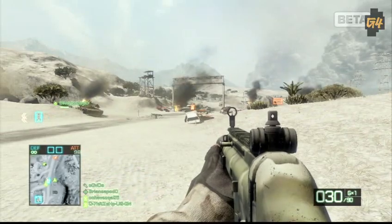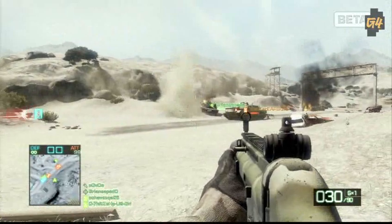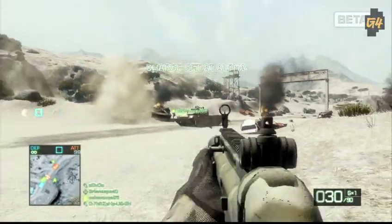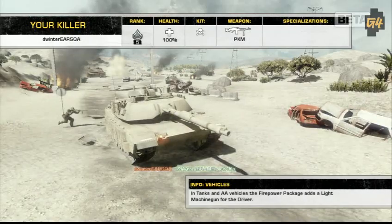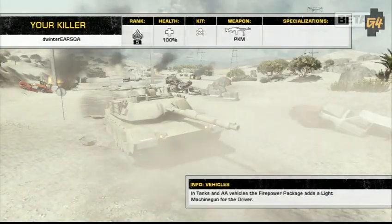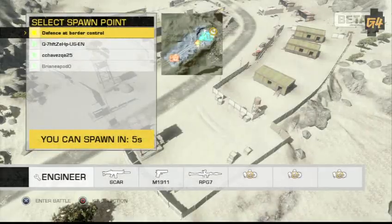Spotting has also been changed. You actually have to manually use a button to select and spot an opponent, and you have to keep your crosshairs on them if you want to maintain the spot. It makes it much more about skill for spotting now, and it's not as easy to do as it was in Bad Company 1.